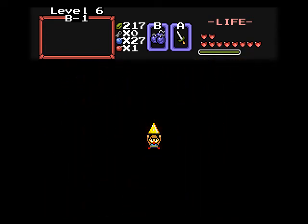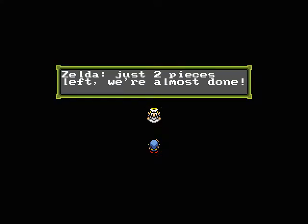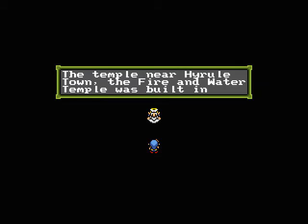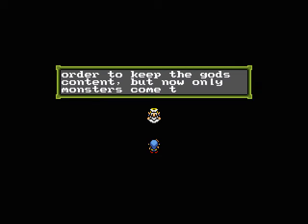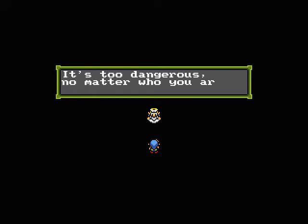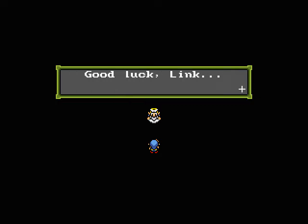Our sixth piece of Triforce collected — hooray! Just two pieces left. We're almost done. The temple near Hyrule Town, the Fire and Water Temple, was built in order to keep the gods content, but now only monsters come there. The Fire and Water Temple — who goes there nowadays? It's too dangerous no matter who you are. You had better hurry up. I can't stop Ganon much longer. Good luck, Link.